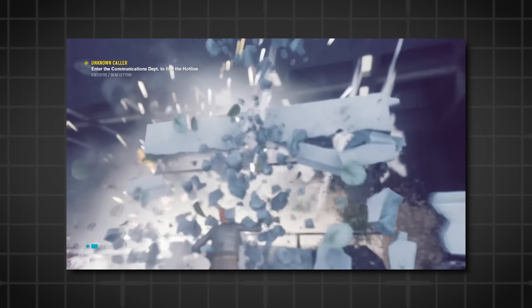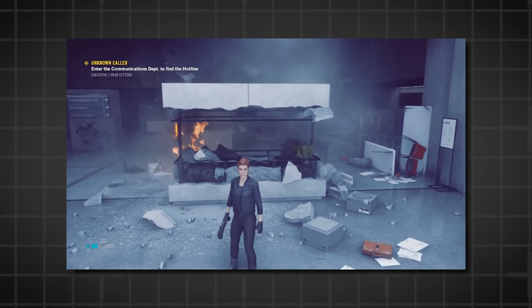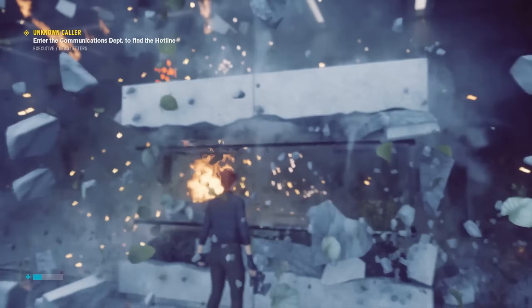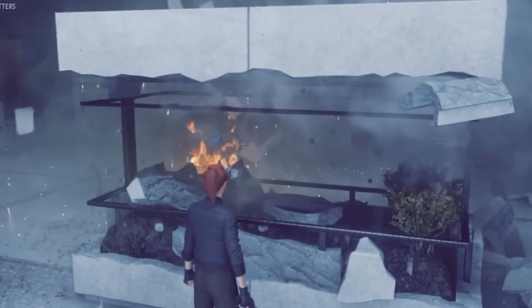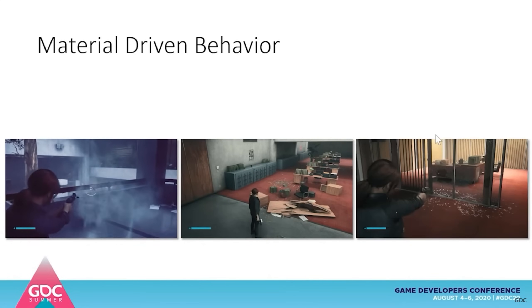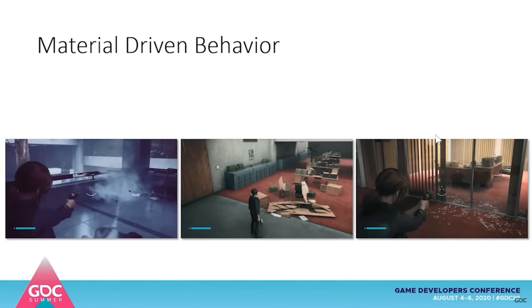When your character sends an explosive shock wave toward this wall, the game doesn't just react arbitrarily. Instead, Control's engine examines the magnitude and direction of your blast, then determines how that force would realistically impact the structure — breaking glass into countless shards, splitting wood based on its grain, or chipping away at stubborn concrete.